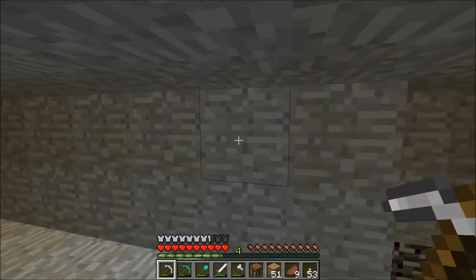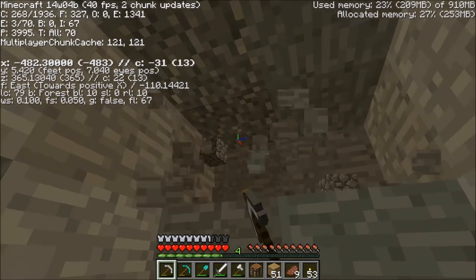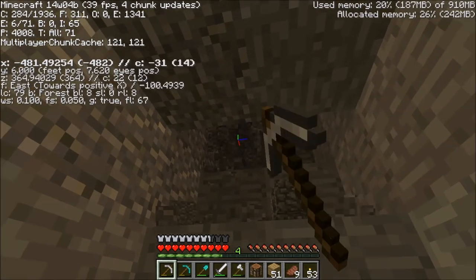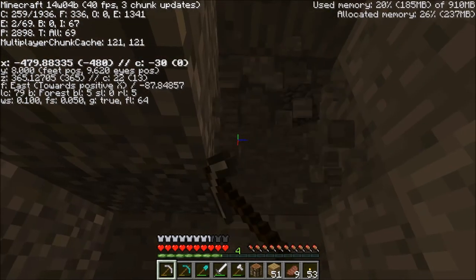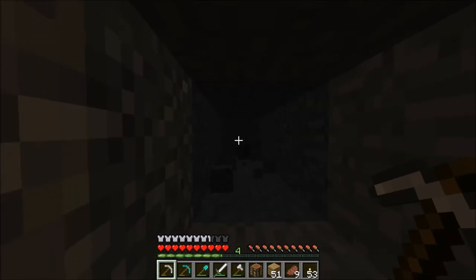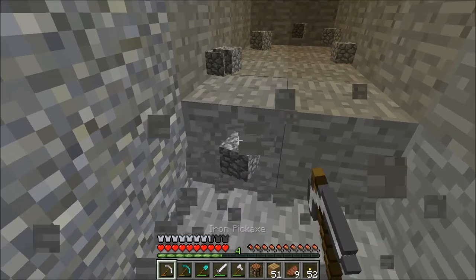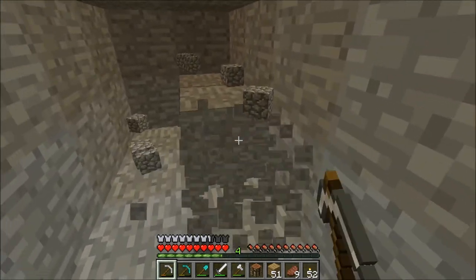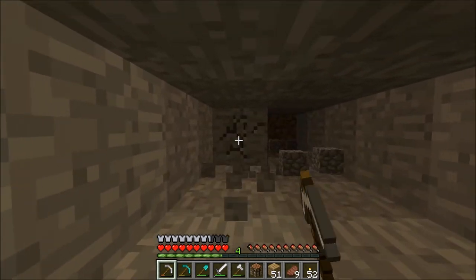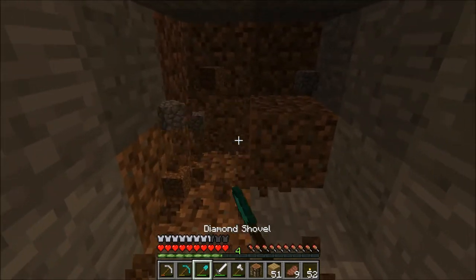We're actually at bedrock so let's go up a bit. We need to get to level 7 — our Y is 5. We'll go to level 9. Alright, level 9 should be this block up here. There we go, level 9. Let's create a tunnel and make a chain mine this way. It's getting quite dark down here. 5 more so we've got 10 and then we can create 5 tunnels on each side — even though we won't find nothing. If we do find diamonds I will be surprised.